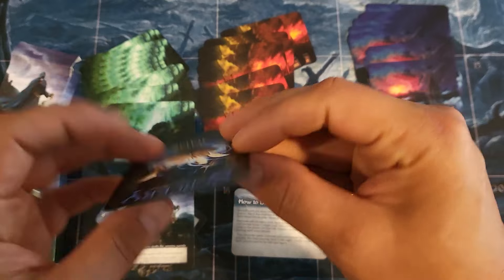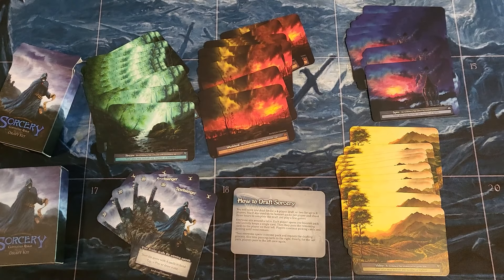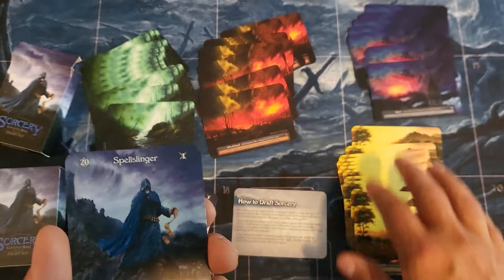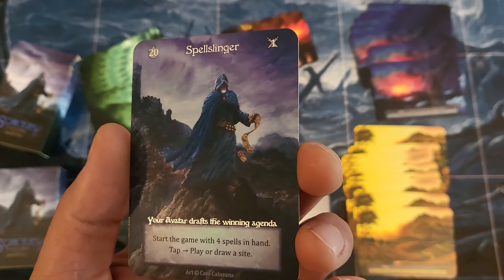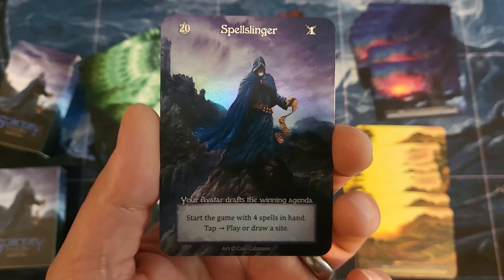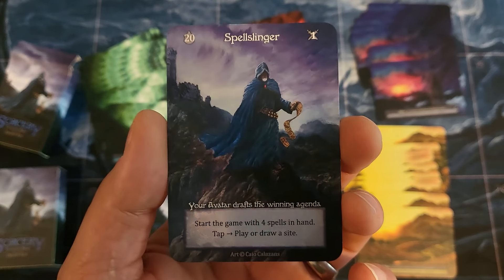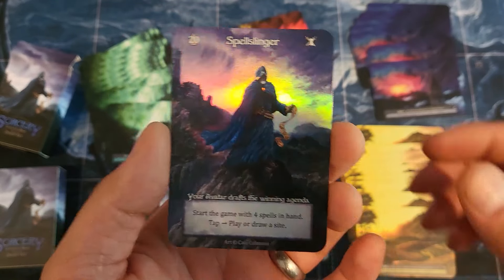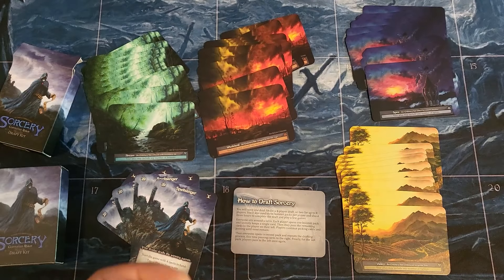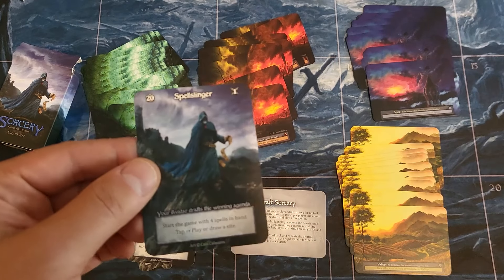They did also come out with a foil version of the Spellslinger that I happen to have. I think they do actually have foil versions of all these lands. But this was a foil Spellslinger promo that they gave away at one of the recent cons — probably at more than one con. I was able to get my hands on one. I think they're absolutely beautiful. They do not come in this kit — don't confuse that. I just wanted to show that there's another printing of this card.